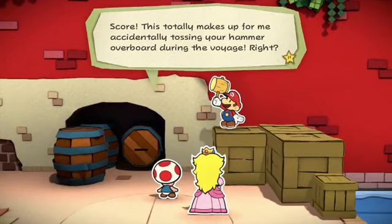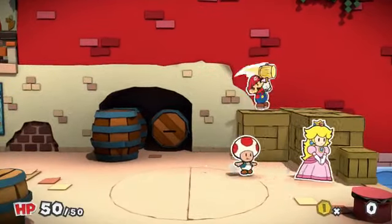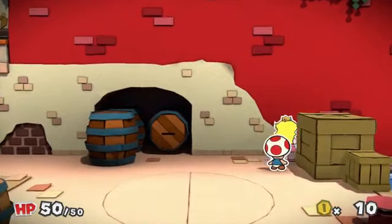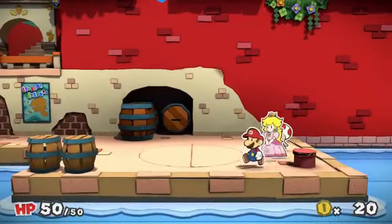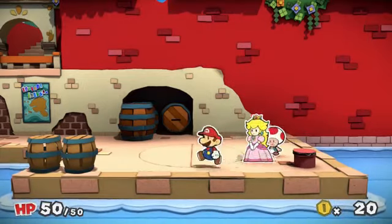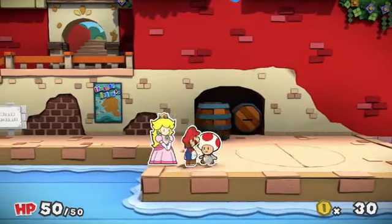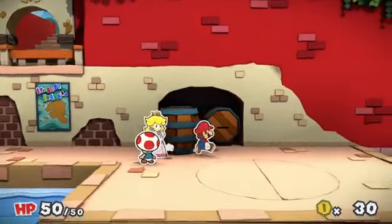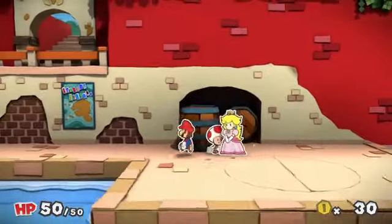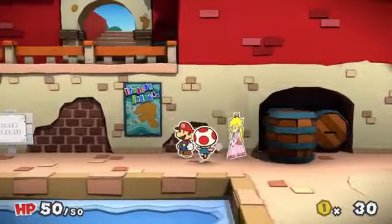This totally makes up for me accidentally tossing your hammer overboard during the voyage, right? I bet it works just like your old one - try pressing B to swing it. Boom, nice! I smashed it, got some coins. How much stuff can I break? I'm going to break everything. We can break the barrels and get the coins inside. Interestingly, in Donkey Kong when Mario had a hammer, he broke barrels with it.